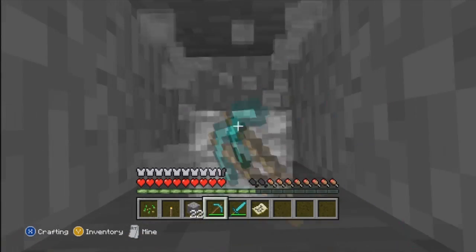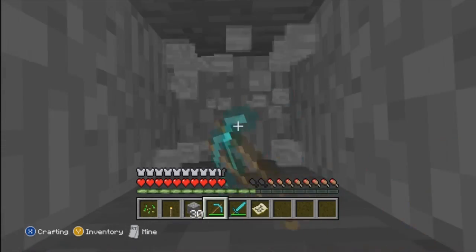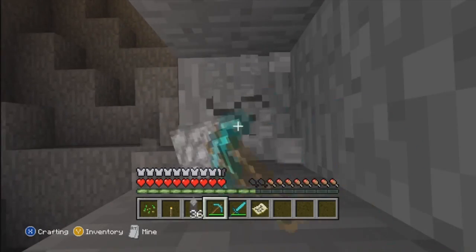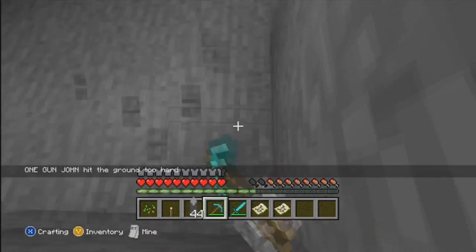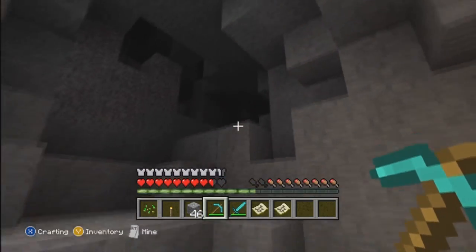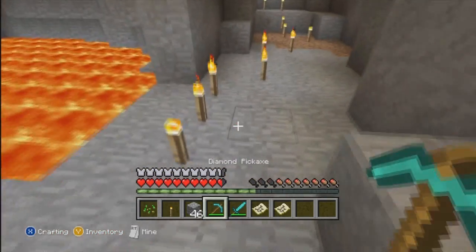I haven't looked for what it's called — mineshafts. I'm sure they're in here; the new updates have got them all. So leave that for your imagination to find. But this is what I thought was cool for a non-cheating survival world, which is awesome. You just go straight down and here we are on level 14 — look at all these little torches.